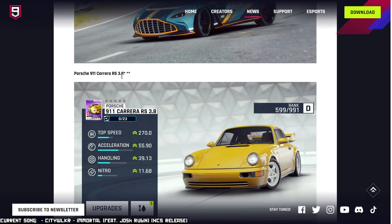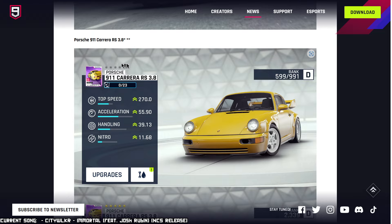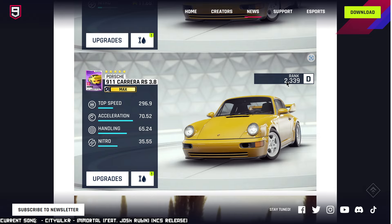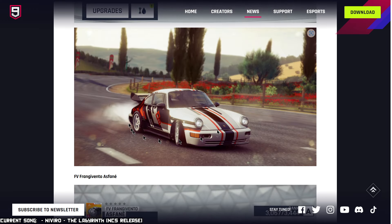After that, we got the Porsche 911 Carrera RS 3.8 — what a name. It says five stars but it's purple, which is normally four stars, so that doesn't make much sense. Looking at the stats at gold, it's another Class D car with a rank of 2339. It's a decently fast acceleration for Class D. I'm not particularly interested in it, but for the Porsche fanboys this is going to be great — it's a historically important car for the brand. It looks cool with the livery.